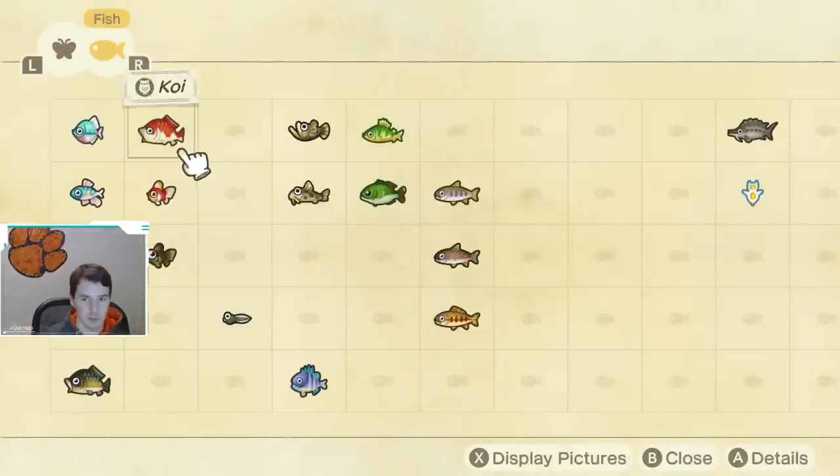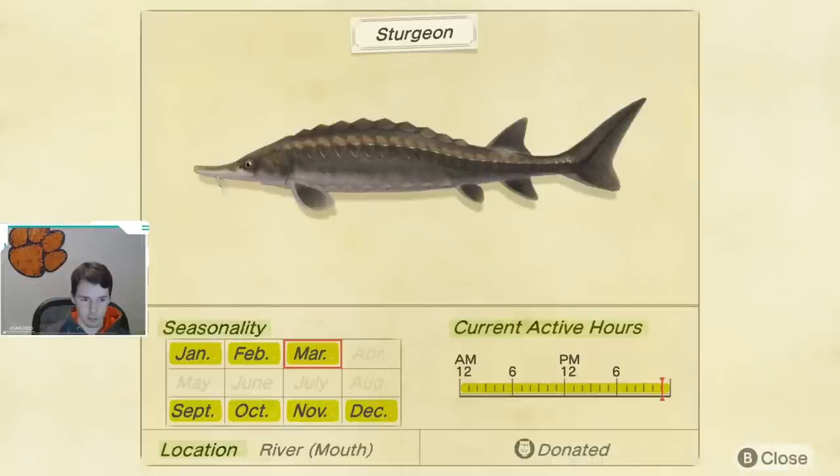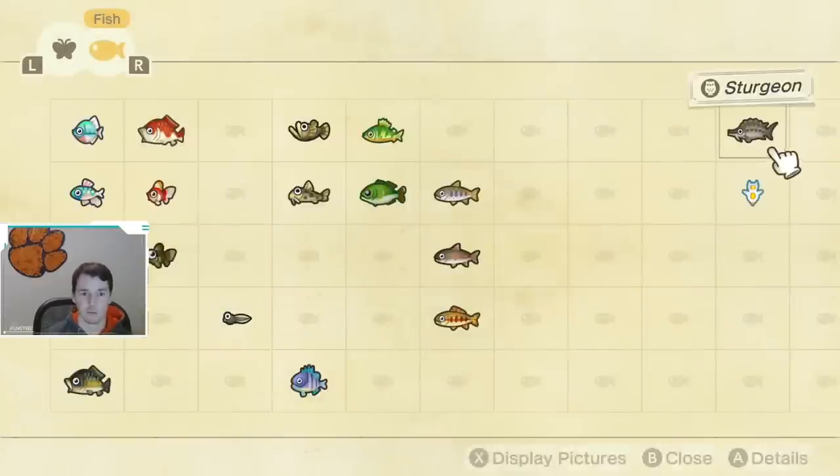If you didn't watch the other video, we'll very quickly go over the Critterpedia. These fish are available from January through March, and then again September through December. They are available all day long, and as you just saw, you can only catch them in the river mouth.